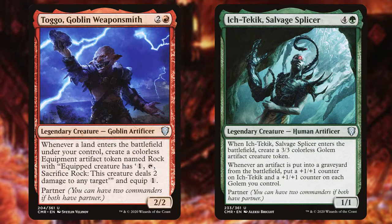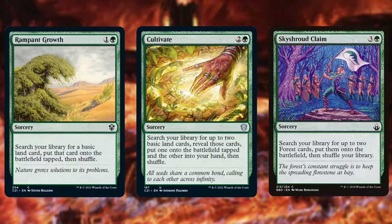At its core, this is a landfall deck. Like all the other landfall decks in the EDH format, you need to have lots of good ramp options, and green gives you that. This deck also sets itself apart with some interesting sub-strategies and other interactions. For good green ramp spells, we're going to play all the ones we can get a hold of — your classic cards like Rampant Growth, Cultivate, Sky Shroud Claim — things that put multiple, or at least one extra, land onto the battlefield to cause extra landfall triggers.